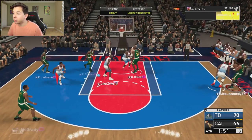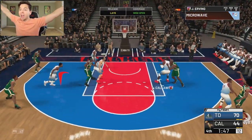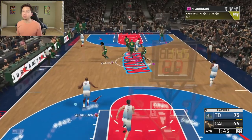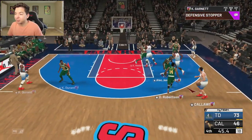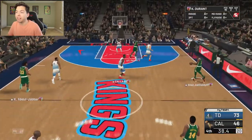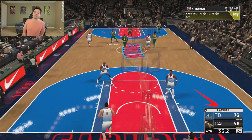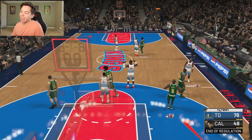There it is — Shaq! That actually worked out pretty good. That is exactly how we drew it up. This is a no-money-spent team and we are just dominating somebody who has all the best players in the game. That's just a Kevin Durant — that is the Opal Durant. That is the game right there.